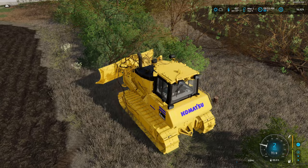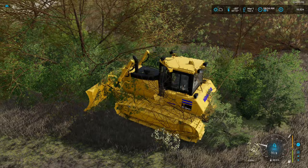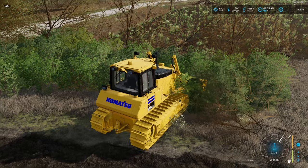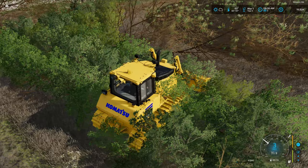You can actually knock the trees down, though it's really struggling — some get knocked down, some don't want to. They like to push back at you. It doesn't take the stumps out though, which makes things a little bit harder.